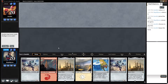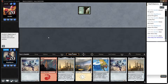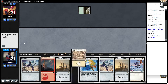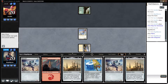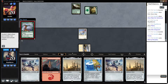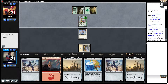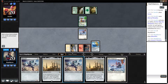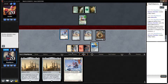Hey guys, Sky here playing some Boros Weenies in Modern. Our opponent is on Amulet Reef. We play an Elite Vanguard and pass the turn. Opponent plays a Forest and Birds of Paradise, putting a one-one counter on it. We play a Mountain, then Genesis Chamber, then Memnite — and we play another Memnite — trying to get in for damage.